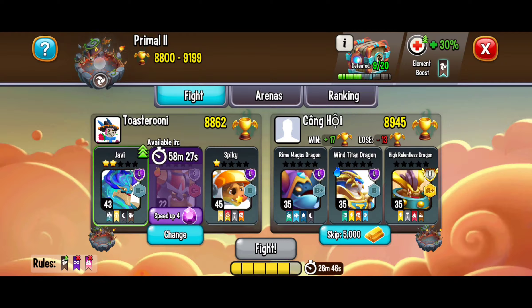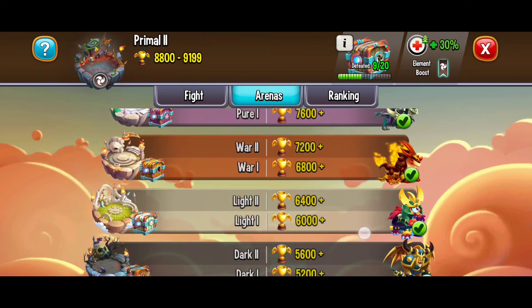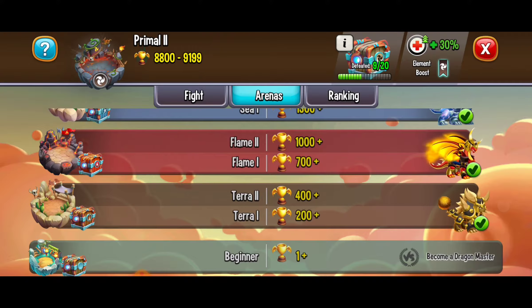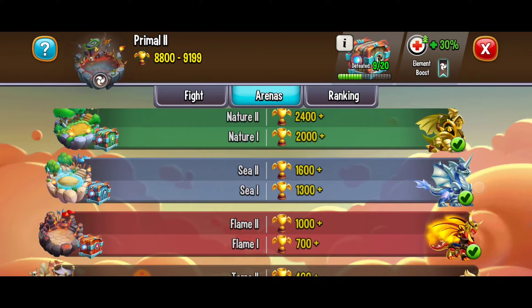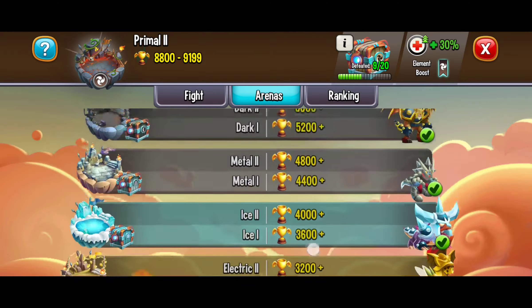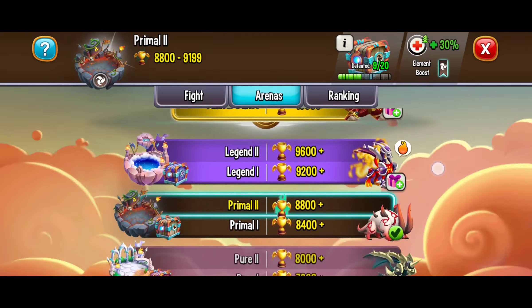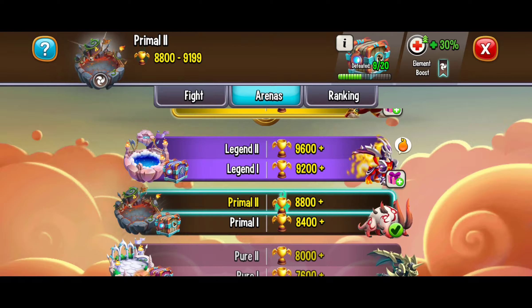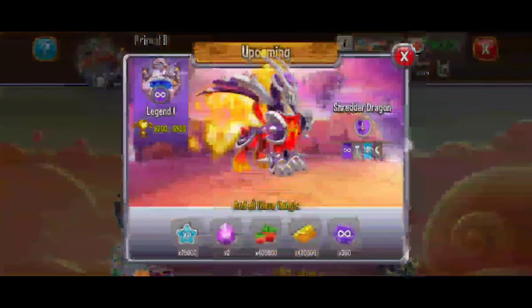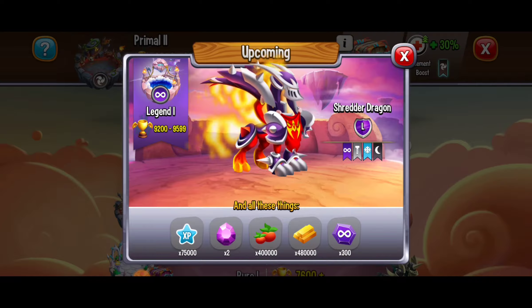Another way to get those skilled dragons is through arena rewards. Each time you complete an arena you get different rewards. For example, the bjorn dragon I got from one arena, the katsumoto dragon came from another arena, and the lancelot dragon we saw earlier was also a skilled dragon obtained as an arena reward. Each different element of the arena battles can give you a different reward. Right now I'm working on the primal arenas and eventually we're going to be able to get the shredder dragon, a beautiful legend dragon with some skills.